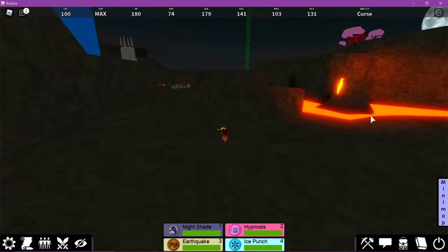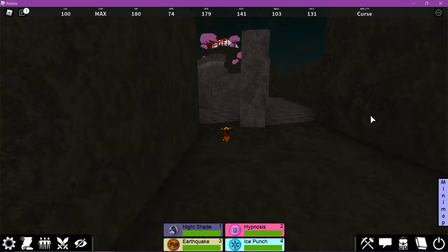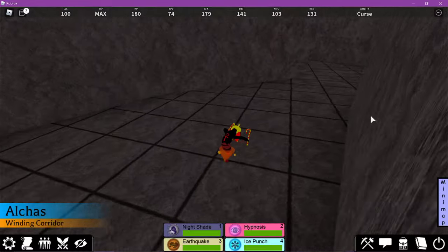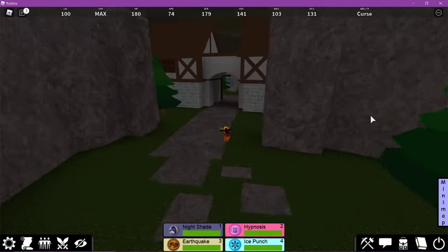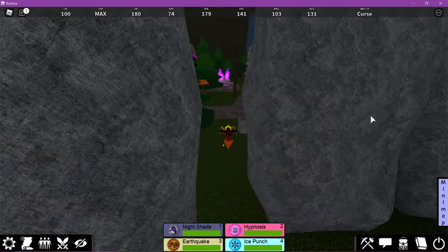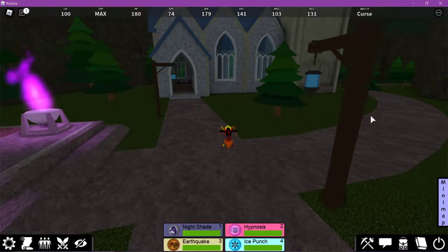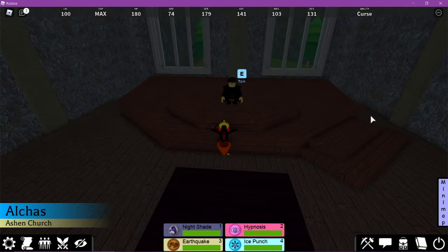Just go through here, all the way down into the village, and come over here, around, through here — you're in Phoenix Gaze village. Now what you actually want to do is go to this church right here and talk to the guy all the way at the end over here.